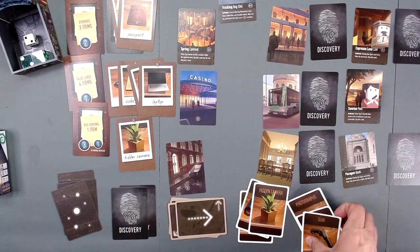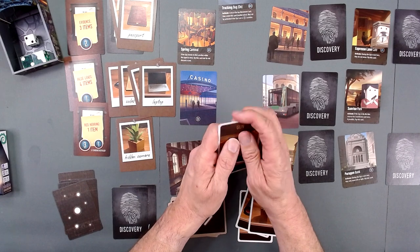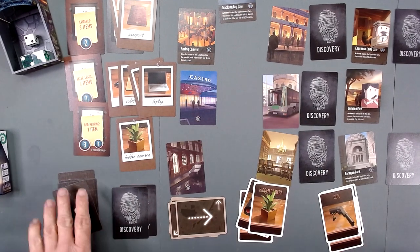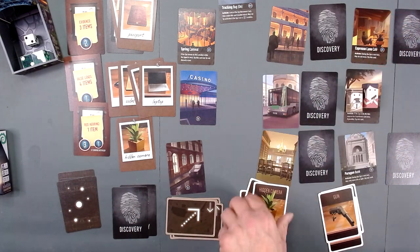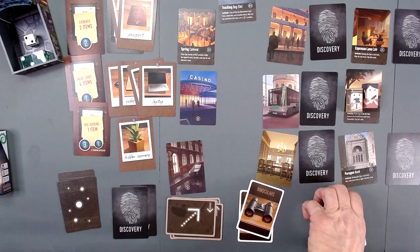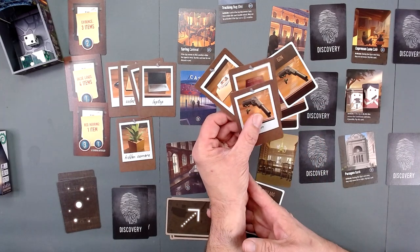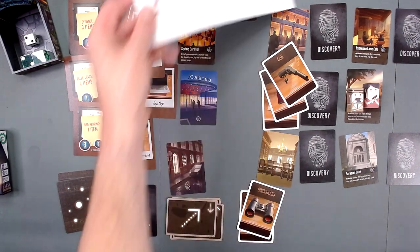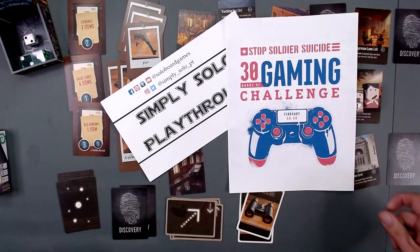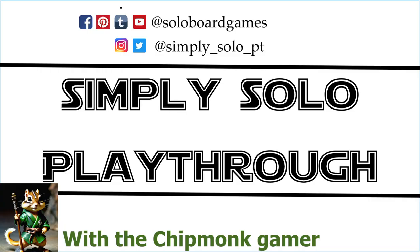We have everything. And the spy moves down - hidden camera out. And we present with the evidence and it matches. So this is a nice little win. Thank you for coming. I hope you will like and subscribe to Simply Solo Playthroughs. And don't forget the 30 hours of gaming to stop soldier suicide. I hope you have a really great day. Please like and subscribe.